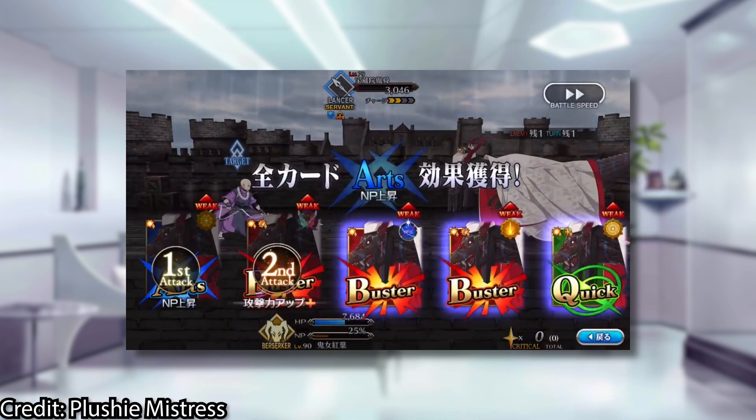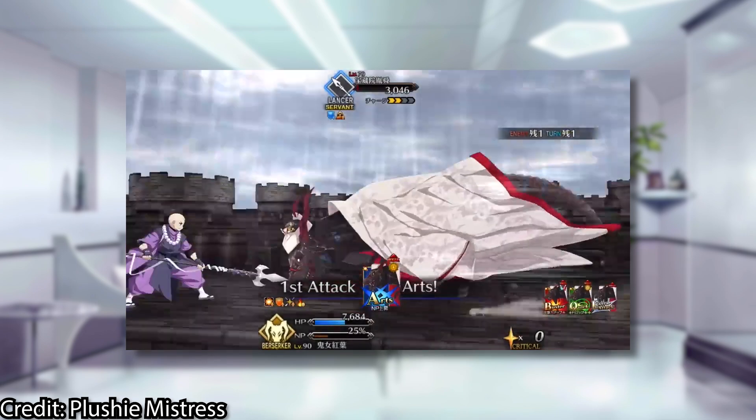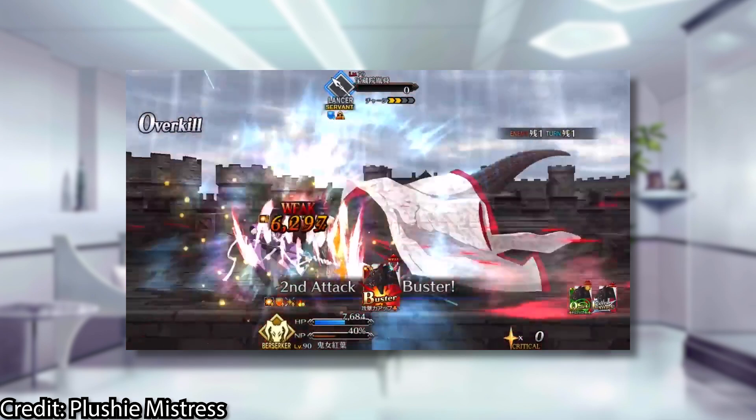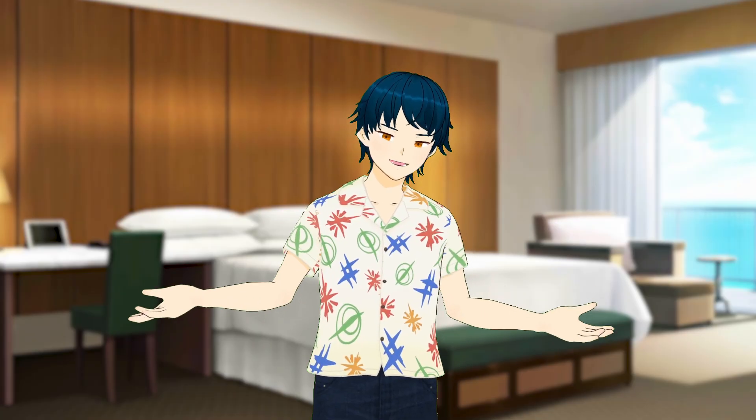Second, if the enemy is at low health, try gaining more NP charge or crit stars — this stuff carries over between fights, so if they're going to die anyway, might as well take advantage of it. Third, bring this guy. If you haven't maxed Bond, bring him — he's stupid good here like he is anywhere else. That's about most of the tips I have for today. This will be my first Grailfront as well, so if any of you experienced JP players have any tips, just share them below — it might help other first-timers.